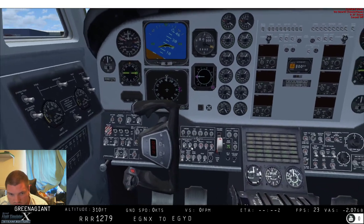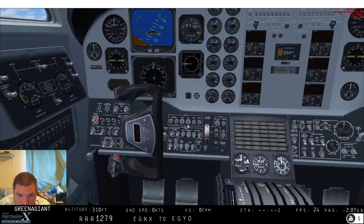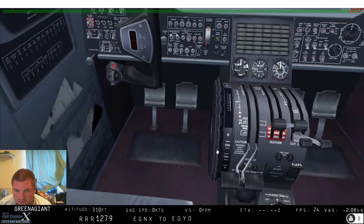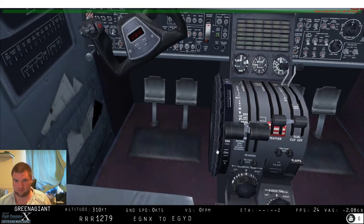I've just realised I don't know what buttons to flick in this aircraft — I haven't been playing the King Air in ages. It's a nice plane though. There we go. Batteries, generators. Mixture in.